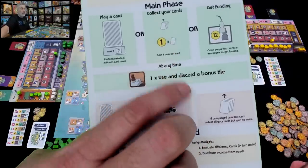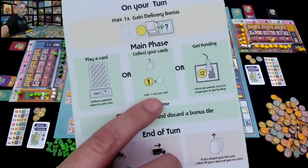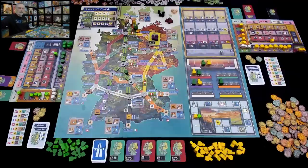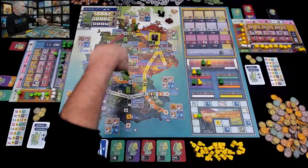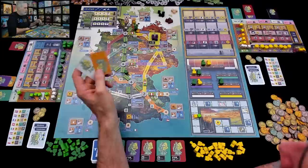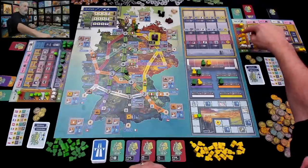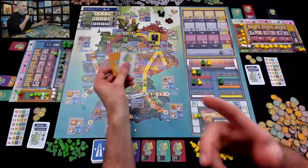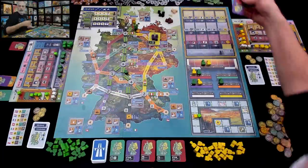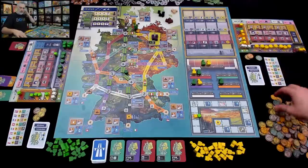Back to Jen. She's got a whole bunch of cards back. She's not going to mess around — she's going to play her orange card or white card. Actually she's going to call it: instead of playing a card, she'll collect all her cards and make one coin per card. She gets four cards back so Jen just made four Deutschmarks. That was her whole turn.